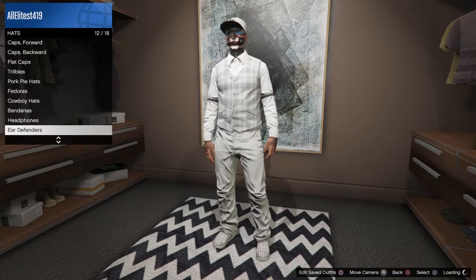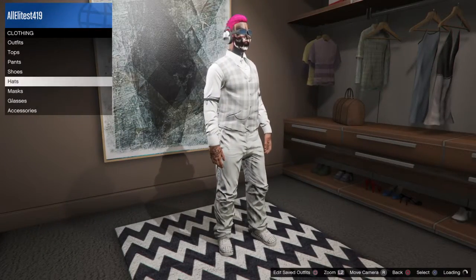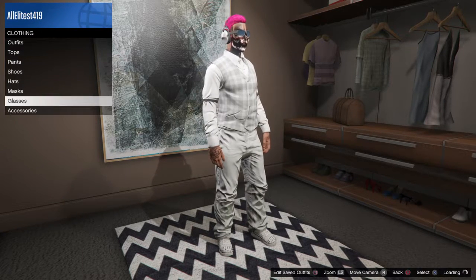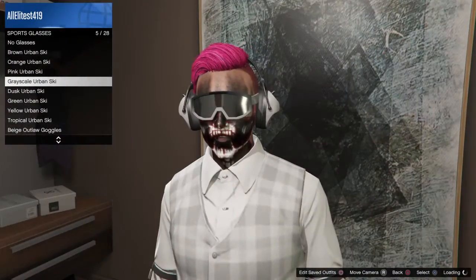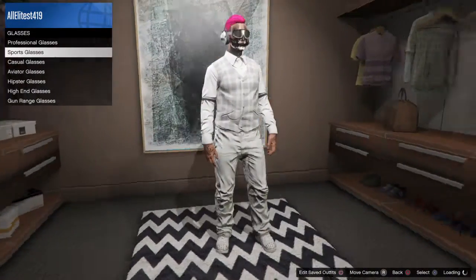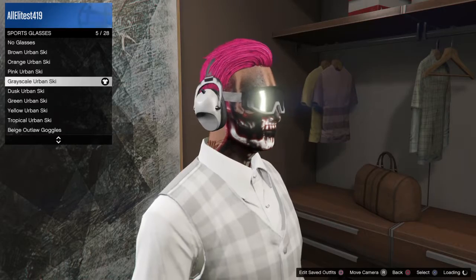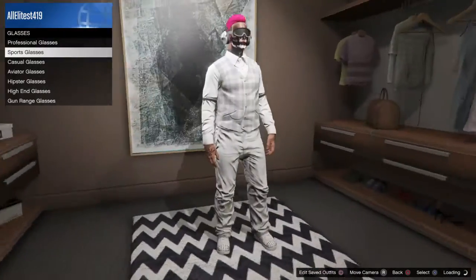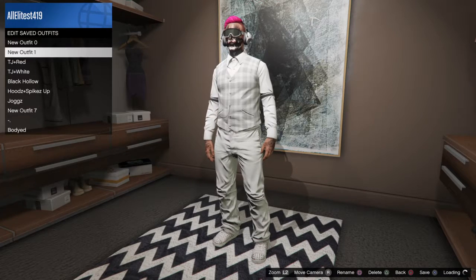Go to hats and go down to find ear defenders. Put on the white ear defenders. Then go to glasses, then sports, and use the ski mask - the ski mask that came out in the heist update. I think it goes really well with the outfit. This ski mask and this outfit literally go together. Once you have that, go ahead and save it as an outfit.